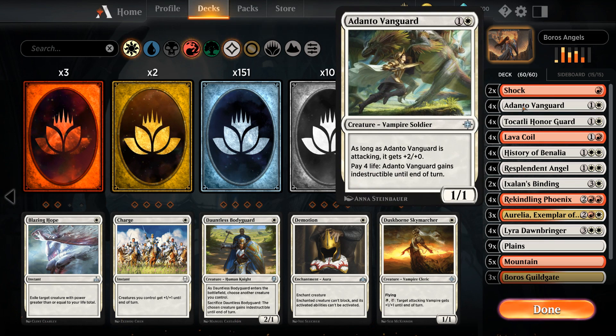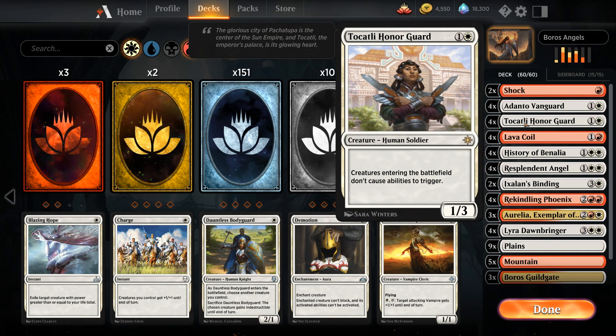We've got four copies of Adanto Vanguard as a nice threat, especially against control decks, since we can pay life to make it indestructible until end of turn. It attacks as a 3/1 so it can add up to quite a bit of damage. We've got four copies of Legion's Landing — Honor of the Pure — Honor Guard, which may seem like a weird inclusion but it's a metagame call against Golgari decks that play creatures with enter-the-battlefield abilities, which the Honor Guard shuts down. Our deck doesn't play any ETB creatures so we're fine running it.